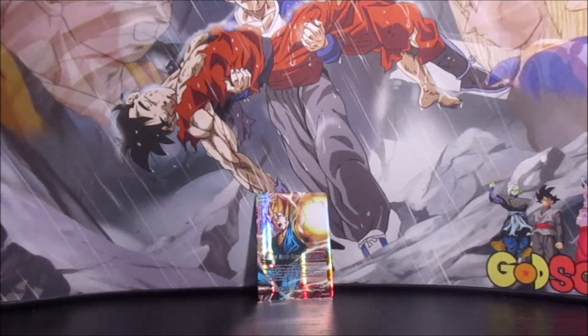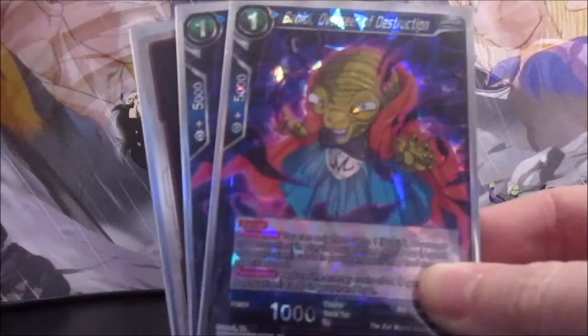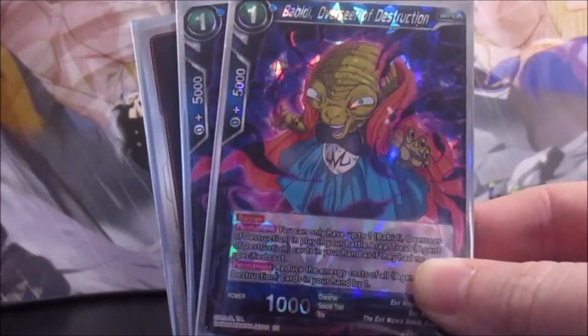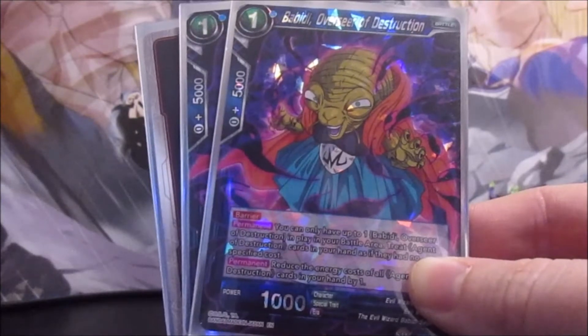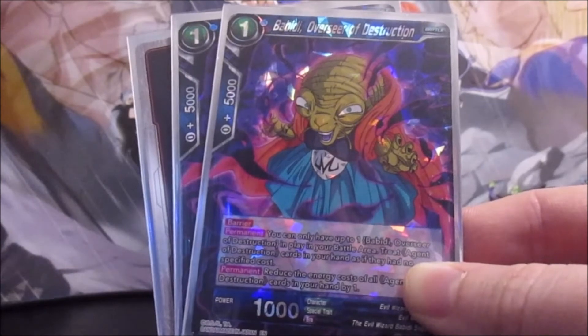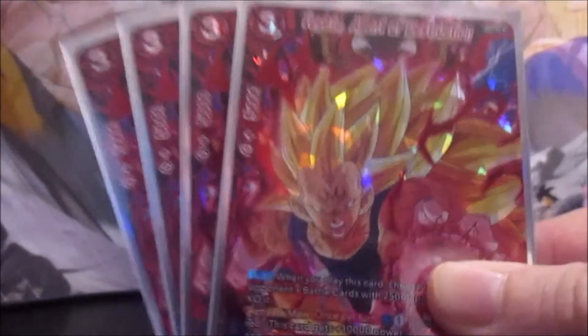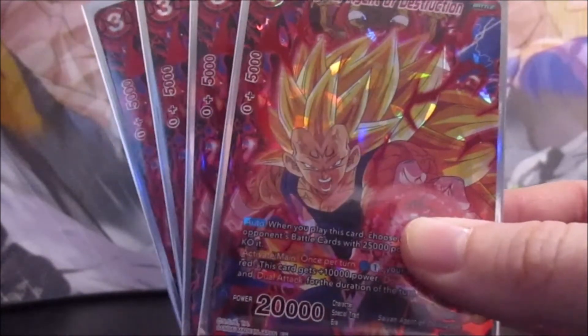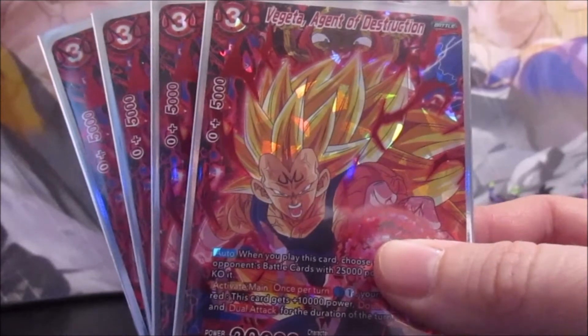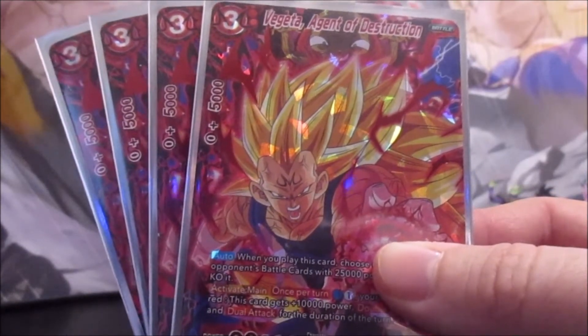Our ideal turn one play is Bobbity, Overseer of Destruction. I know this seems like a really weird choice, so bear with me. He's a one-cost 1,000 with barrier; you can only have one of him in play, and he reduces the cost of all your Agent of Destruction cards by one. This makes it a lot easier to play our second card: Vegeta, Agent of Destruction. Instead of being a three-drop he becomes a two-drop for double red.